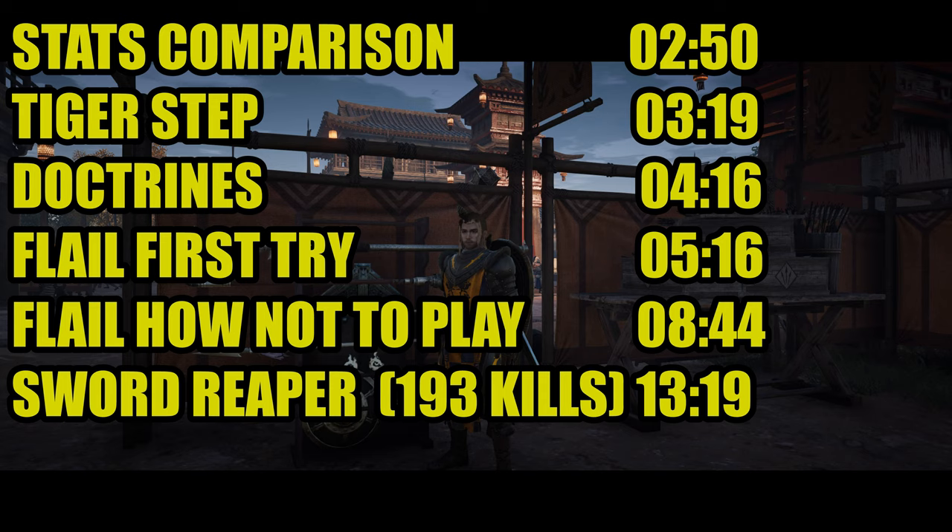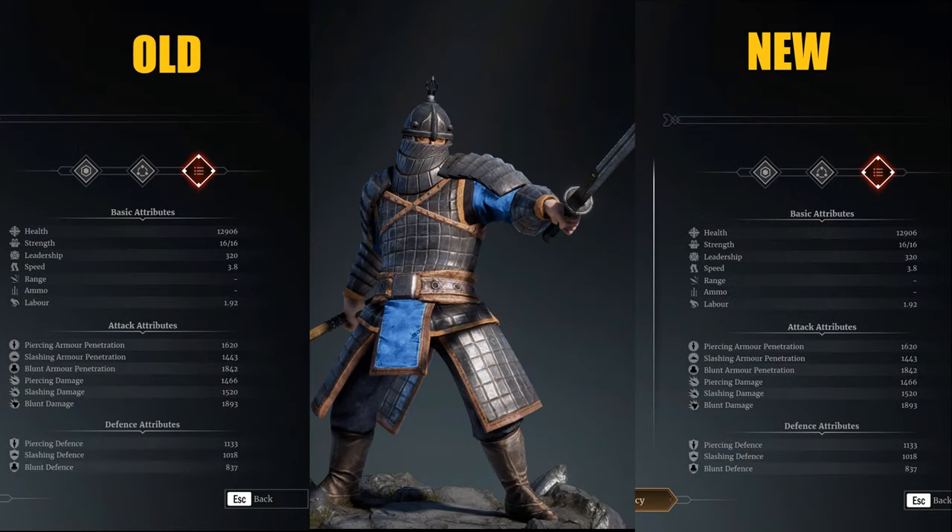Then I switched from the blunt to the sword, re-specced, and went sword. I got 193 kills with just the Iron Reapers, and I found that subsequent plays I got more kills with the sword than with the blunt. As I played them I realized there's a reason for that, so I'll get into that as I narrate through the gameplay footage. Anyway, let's take a look at the stats.